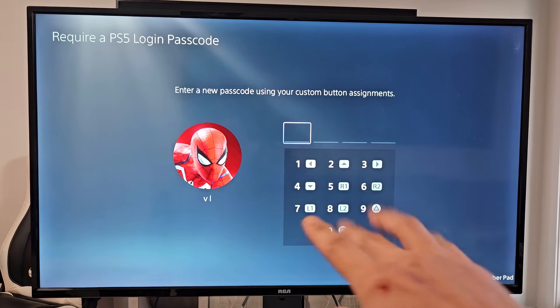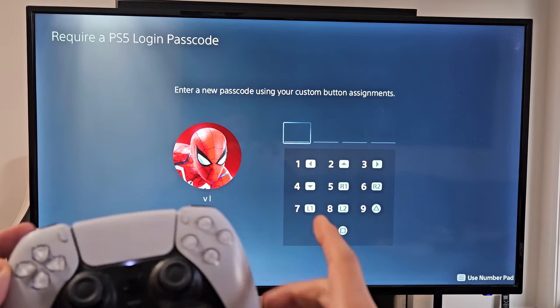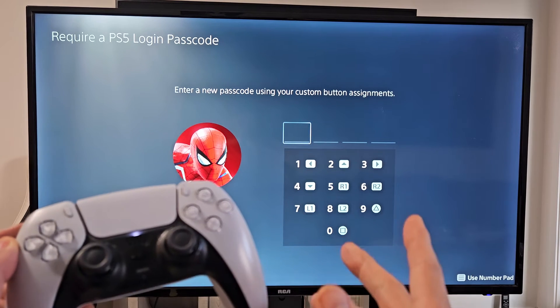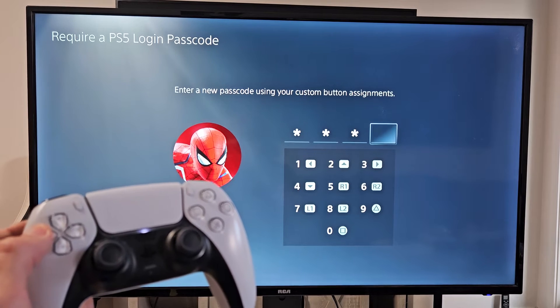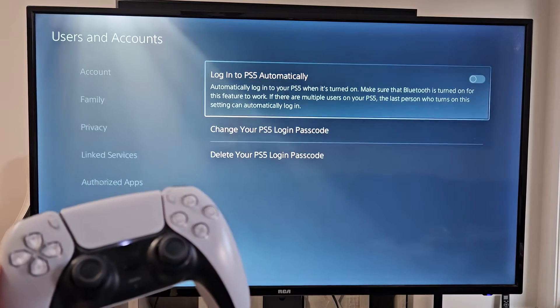Now go ahead and make your four digits. Just remember you have the left arrow, right arrow, R1, R2, triangle, and square. I'm going to make mine easy — I'll go all ones, so left, left, left, left. Then confirm: left, left, left, left.